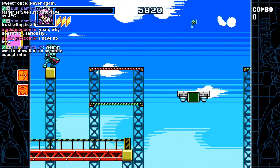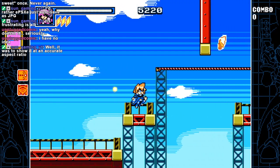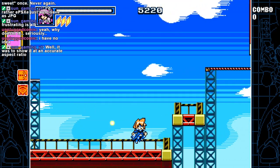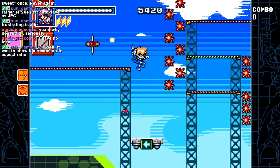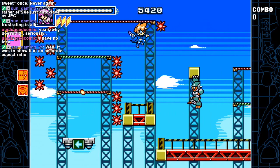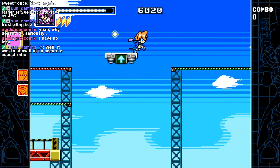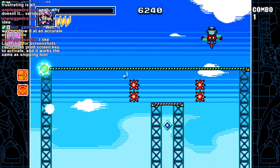There's an item in Mega Man ZX Advent, I think, that negates knockback when you get hit. Not even because of falling off ledges like in this level — it can be surprisingly nice to just not move over when you get hit. I like how they just snap in half — they don't even explode, they just pop. So those are instant death too. Good for them.